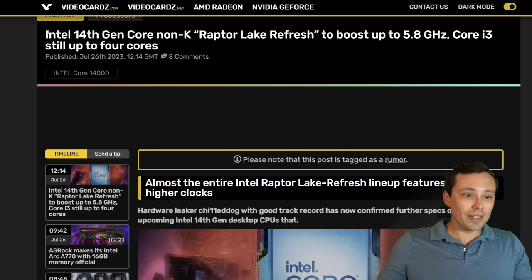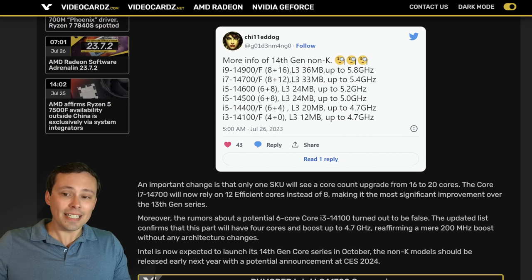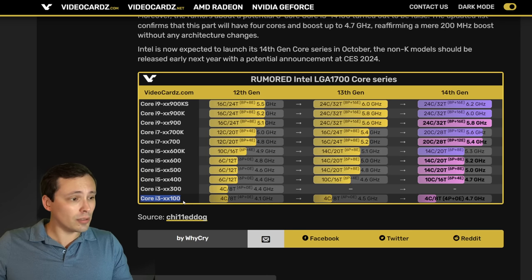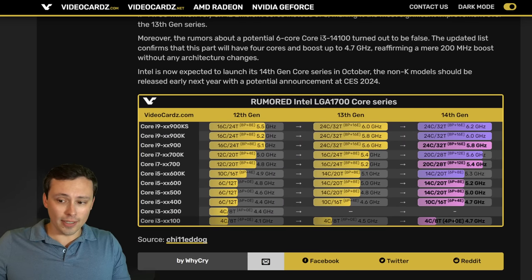In other Intel CPU news, we're getting more information about Intel's 14th gen Core non-K parts. This is the rumored Raptor Lake refresh, which has so many rumors pointing to an October launch. We're getting more specs now — these are the non-K parts — coming from ChilledDog on Twitter, which has a good leak track record, so I'd put some stake in this. One of the biggest things I'm noticing is that earlier leaks pointed to the i3 chip getting bumped up to six cores, which would have been amazing. But this leak says four core, eight thread on that part. Lots of other parts are getting additional cores in both performance and efficiency configurations. There's a table summarizing the 14th gen leaks versus current 13th gen.